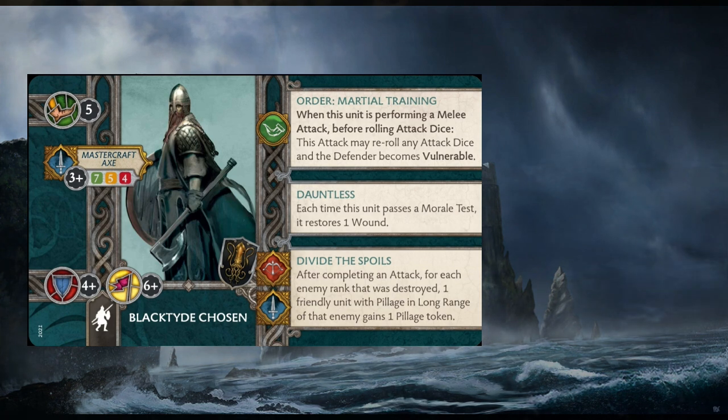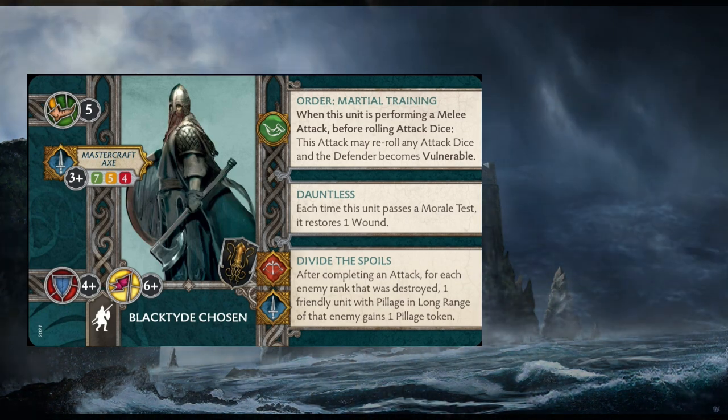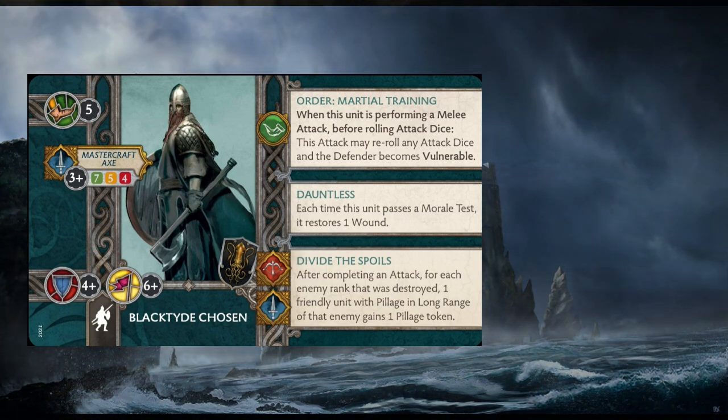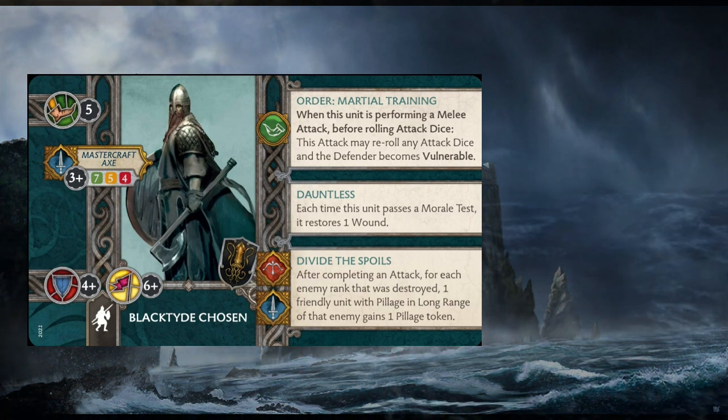Martial Training triggers when the unit is performing a melee attack — before rolling the attack dice, this attack may reroll any attack dice, and the defender becomes Vulnerable. They also have Dauntless: each time this unit passes a morale test, it restores one wound. Finally, Divide the Spoils — tied to both melee and ranged, but mostly melee — states that after completing an attack, for each enemy rank destroyed, one friendly unit with Pillage in long range of that enemy gains one Pillage token.